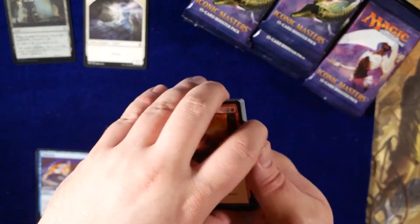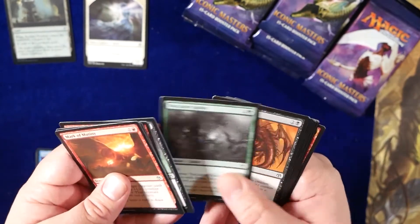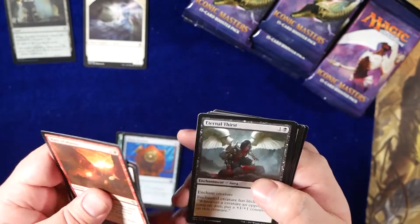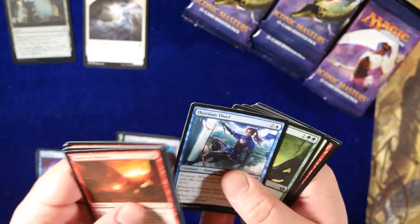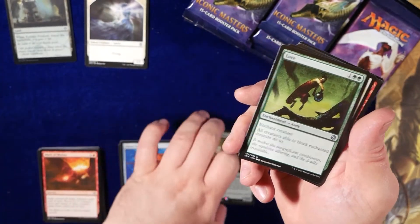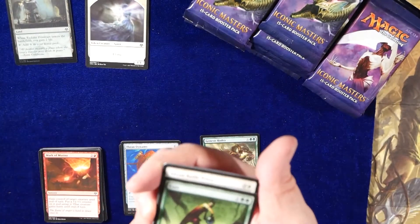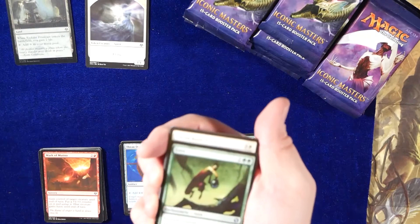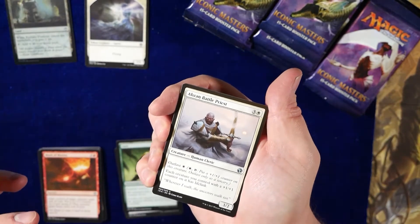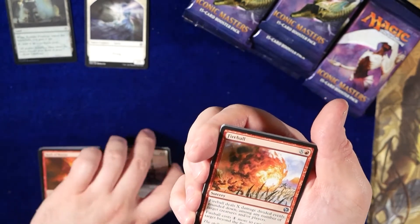So since I really don't know what to expect of this set at all, what do you guys think about it? What are your pros and cons on the Iconic Masters? Is it overrated? Does it not get the credit it deserves? There's a throwback — Lure. Creatures able to block must block. Lure went with Venom very well. There's a throwback.